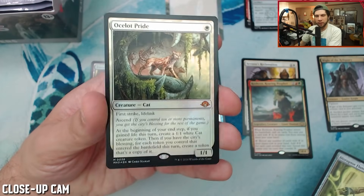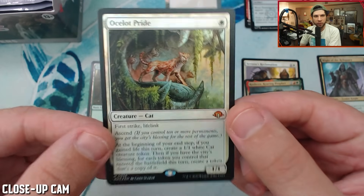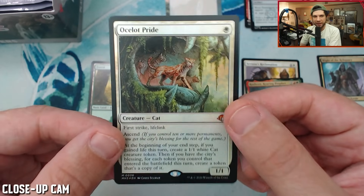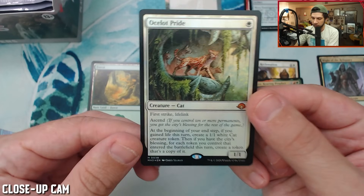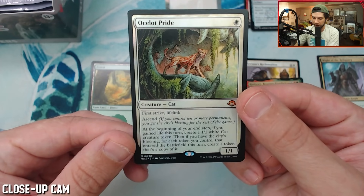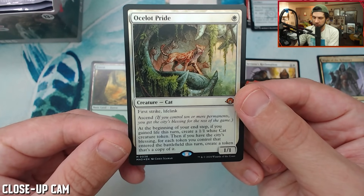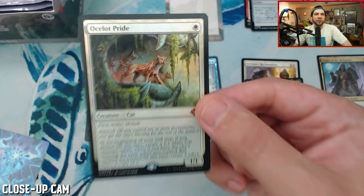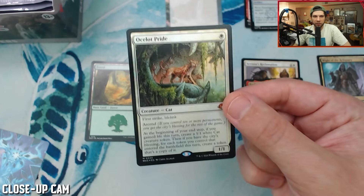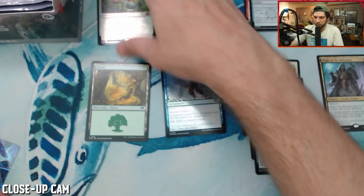Into a — oh! Okay, yes, we take this. And then the art card. There could be art cards in here as well. Ocelot Pride — it's a cat multiplier. This card is very, very good though: First Strike, Lifelink, and at the beginning of your end step, if you gain life this turn, create a 1/1 white cat creature token. Then if you have the city's blessing, for each token that entered the battlefield this turn, create a token that's a copy of it. You can see how degenerate that can be. Keep in mind this entire product is for Modern, so this seems like a pretty good one drop.